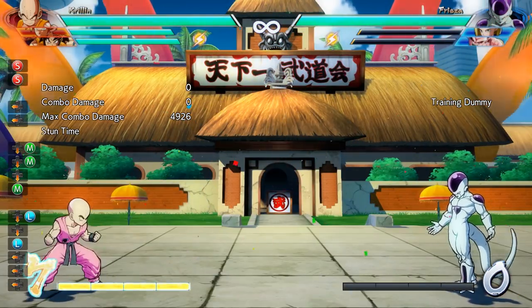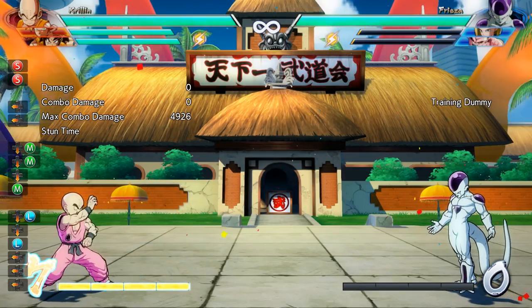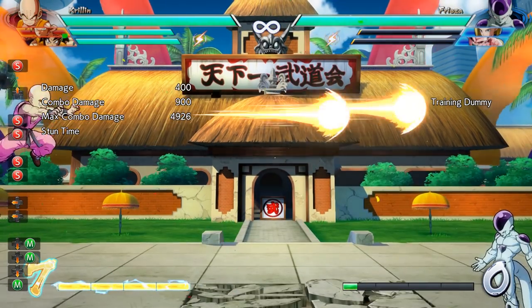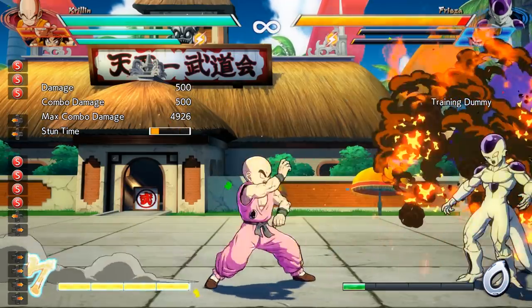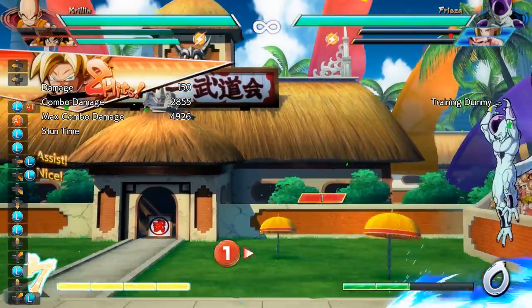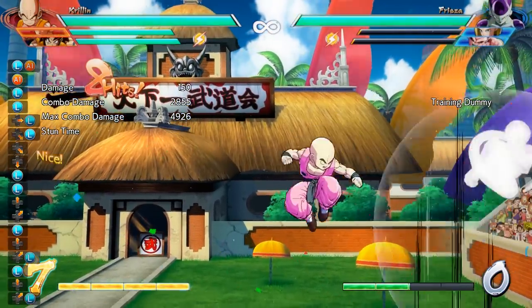Now let's talk about Krillin's ki blast move. When on the ground and you click special, Krillin will fire 2 ki blasts. If you click special again, Krillin will bend the beams up, bringing them back down a set distance away. If you perform this move in the air, he'll fire the same 2 blasts, but if you click it a second time, he'll bend them down instead of up. It's possible to hit your opponent with the first ki blast and then bend the second one up, which can lead to some pretty crazy combos — here's a very poor combo showing off the general idea of that.